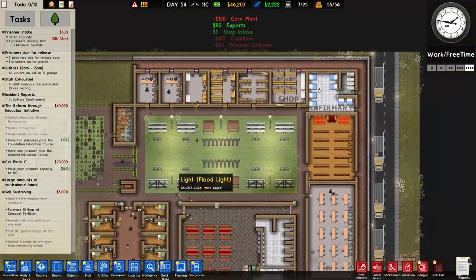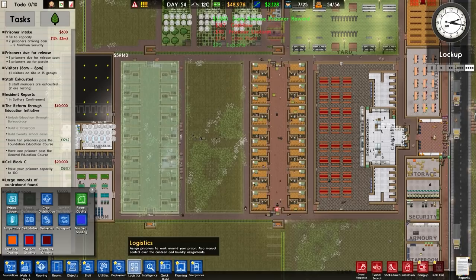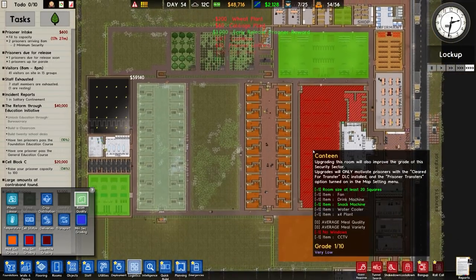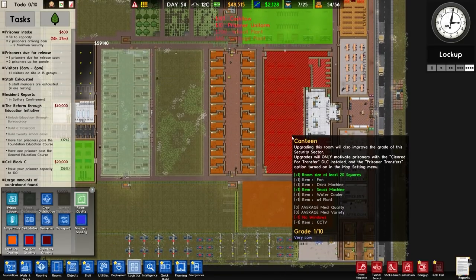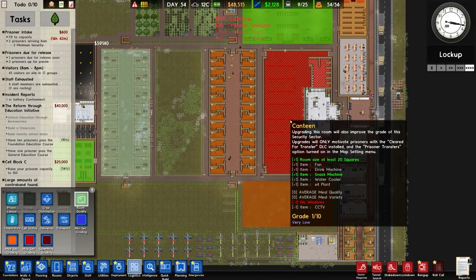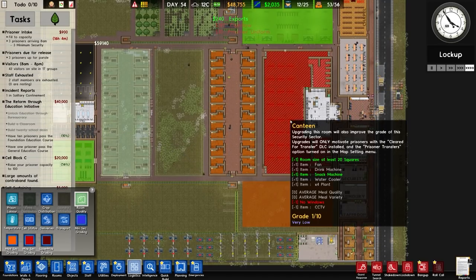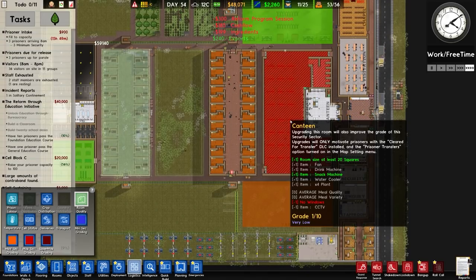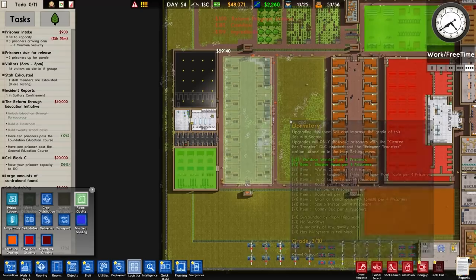Ten prisoners have passed the foundation education course — one more prisoner has passed, which is good. Looking at room quality — the quality for that is terrible. But we haven't got the Cleared for Transfer DLC on. Upgrades will only motivate prisoners with the Cleared for Transfer DLC installed and the prisoner transfers option turned on in map settings, which we haven't got on.